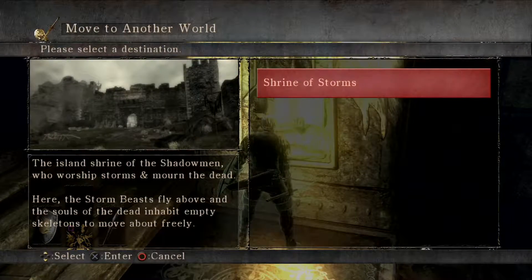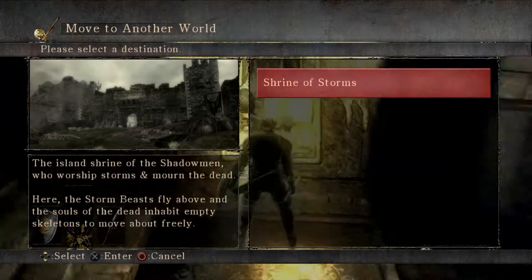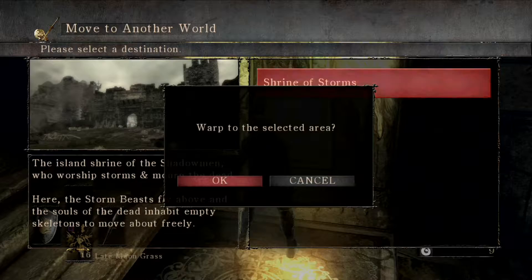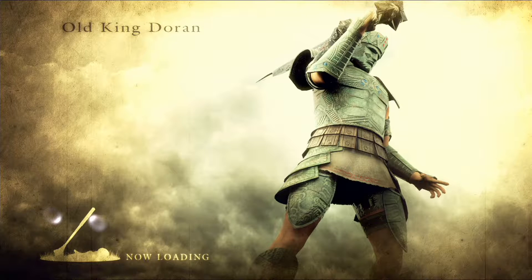Let's make our way into the fourth area — the Archstone of the Shadowmen. The Island Shrine of the Shadowmen who worship storms and mourn the dead. Here the storm beasts fly above and the souls of the dead inhabit empty skeletons and move about freely. Make sure you have your Thief's Ring equipped, because enemies in this area have a very long range.